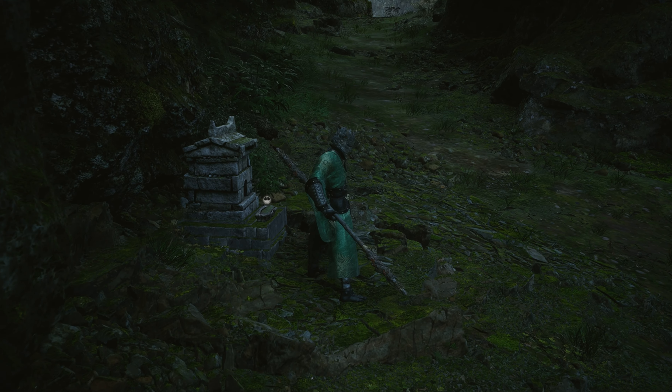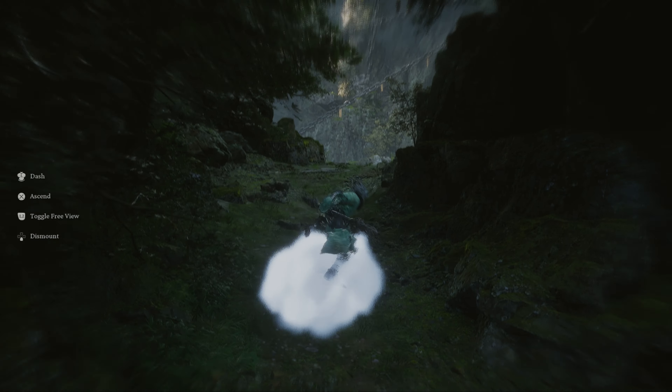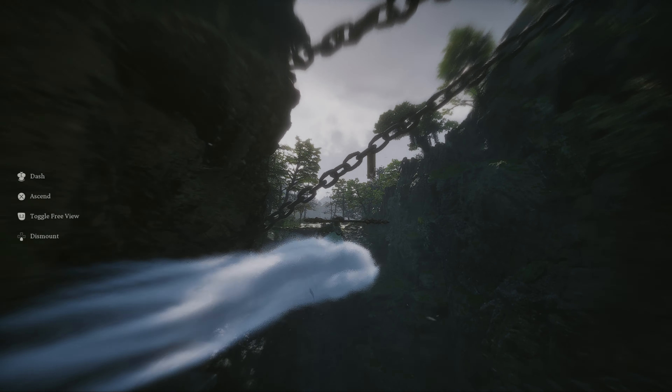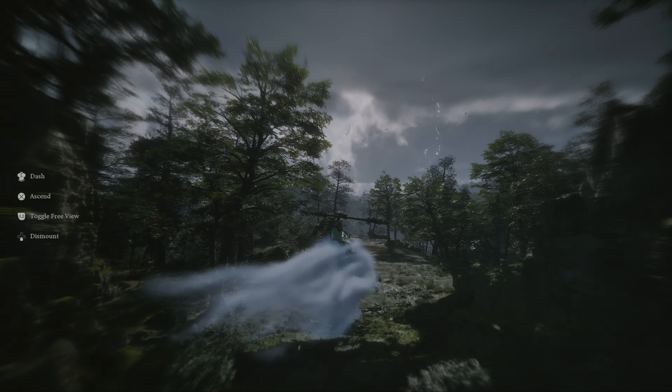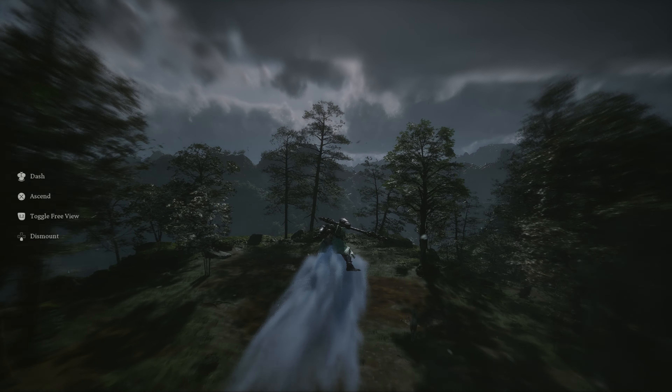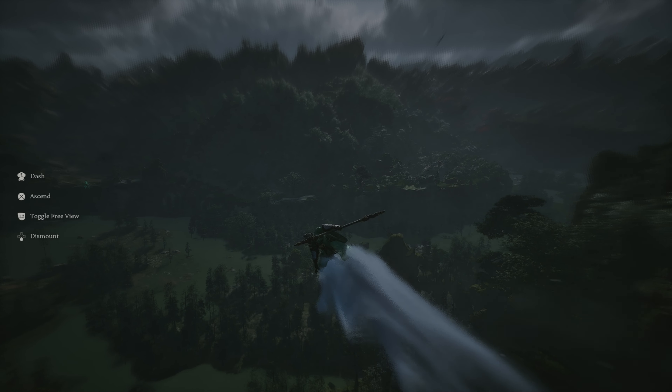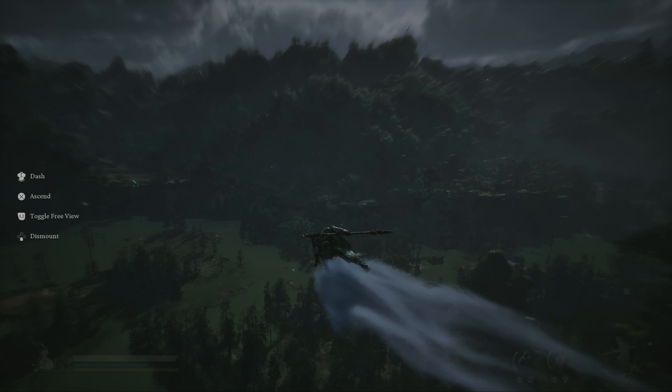The boss can be found in the foothills. From the Verdant Path shrine, head through the arena of the Supreme Inspector and fly straight to the edge of the cliff. Pan the camera slightly to the left and approach the cliffs on the far end of the area. You should be able to spot the boss from the distance.